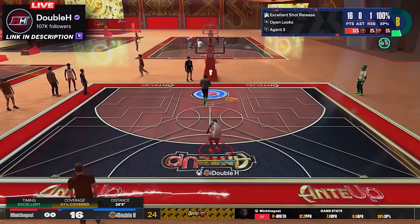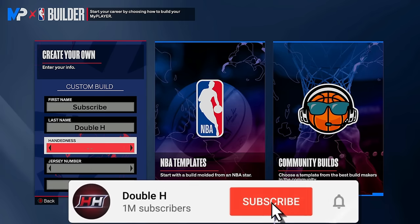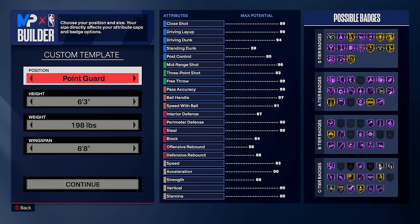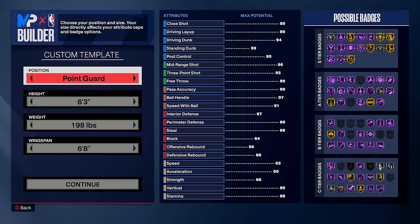Without further ado, let's get into the builder officially so I can show you exactly how to make this build and why I did certain things to come up with the four-way goat build. First thing — go with the hand you prefer, left or right, you don't shoot better with one hand over the other, so personal preference. Jersey number one with the rose, and we're going to go with point guard. You can go shooting guard or small forward — it doesn't change the build stats at all.